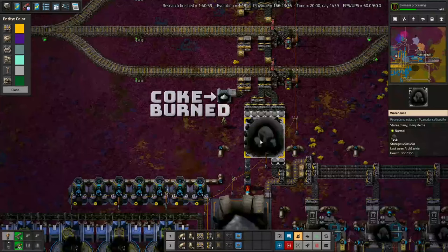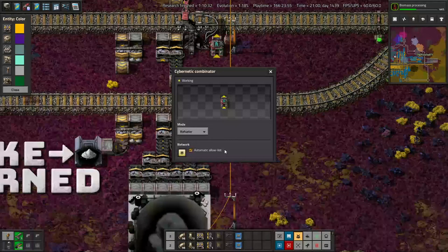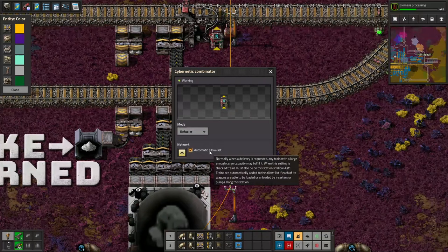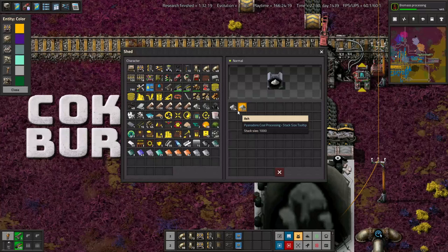Coke pops over to this warehouse that's full of 45,000 Coke — considering it has 450 storage spots with 100 Coke each, and our train base is not running at full speed. Refuel train stops are predictably labeled by using a cybernetic combinator that says Refueler. It has automatic allow lists, so I feel like I should probably deal with that — maybe it'll cause issues later; we'll find out. We have a while before the second tier of trains anyway. And we have this cute little thing that tells us how much Coke our train system has used so far: only 1,220. So we are really not running very fast.